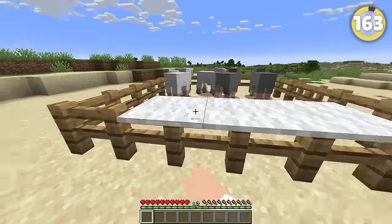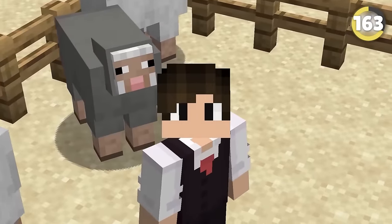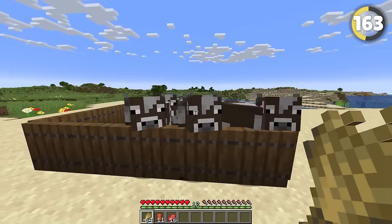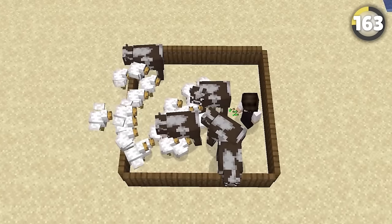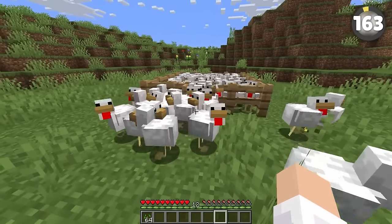Putting carpets on top of fences lets you jump over them while keeping animals in. But there's an even better way: animals can jump over trapdoors just fine going one way, but if they try to leave, they walk straight into them. This makes it 100 times easier to collect animals and get in and out of your pen without a thousand chickens escaping through the gate.